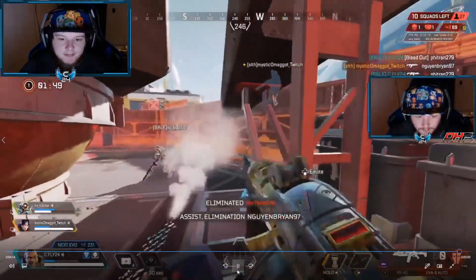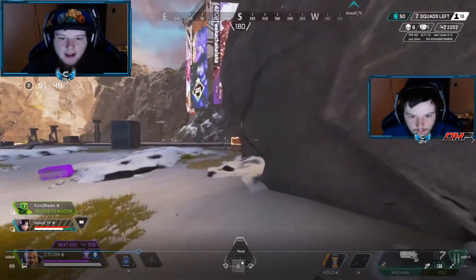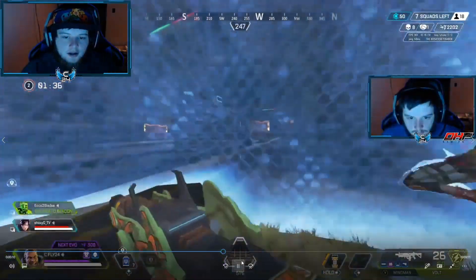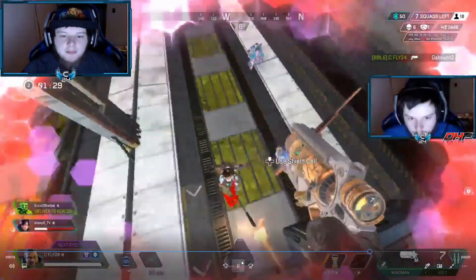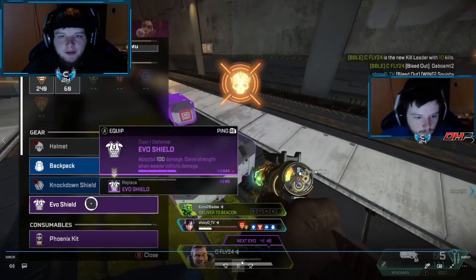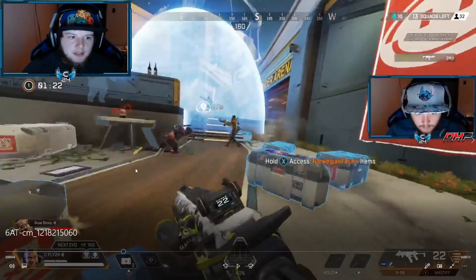Pushing Rampart teams can be a little difficult for any legend. Here I'm able to bubble forward — it protects us from their turrets, they have all their shields placed. We're able to push forward without taking any damage and take a 2v3. Teams like this don't expect you to be aggressive and push through like that because they feel protected behind all their shields.